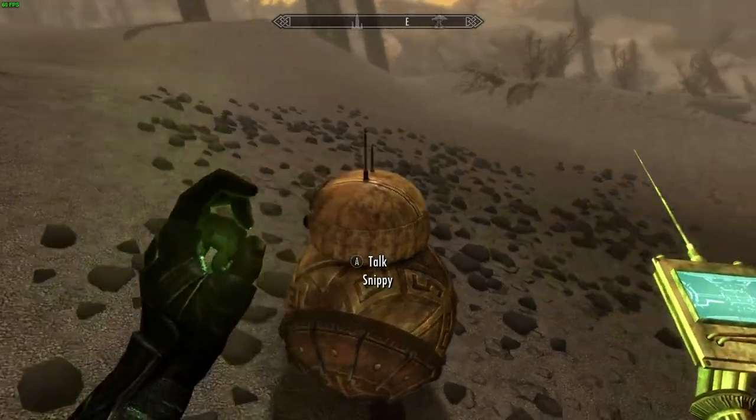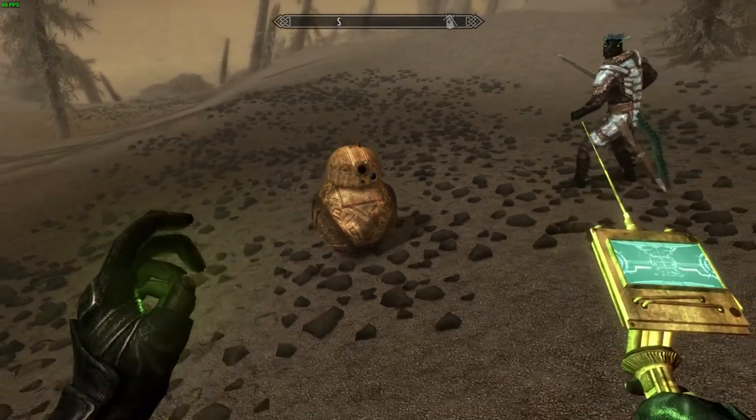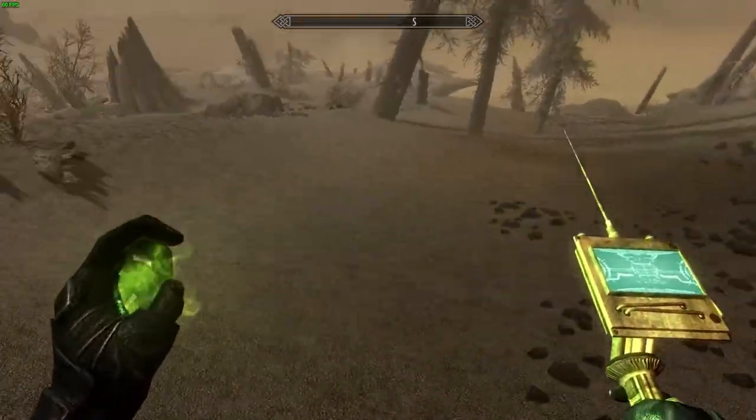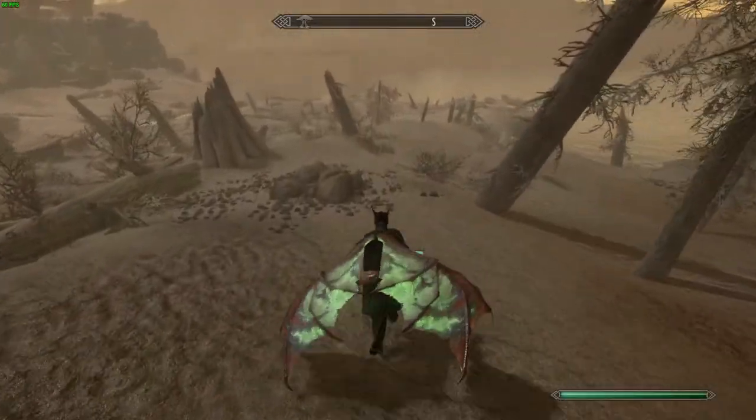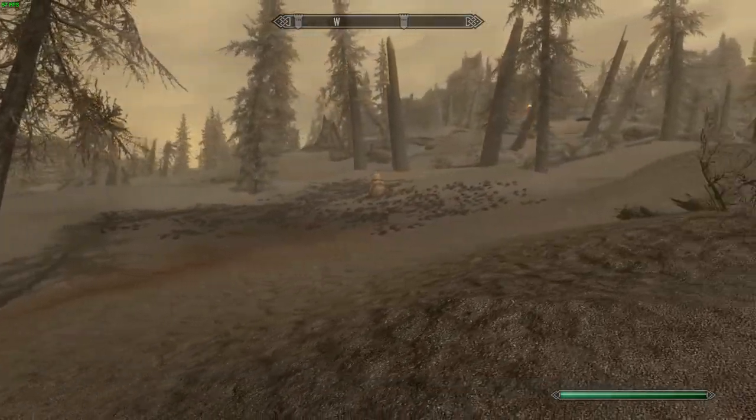...you have a Snippy. He's backwards. And he's modeled after BB-8, and he's very cute. He's really fast, actually. It literally says that he's — Snippy is cute. That's a feature. Yes, features include: Snippy is cute.